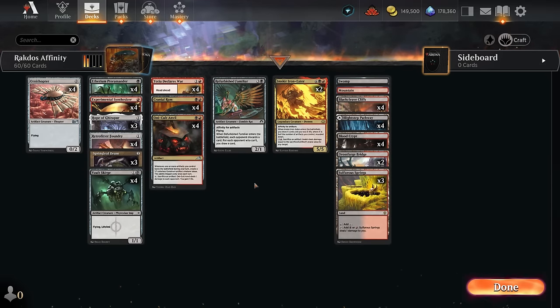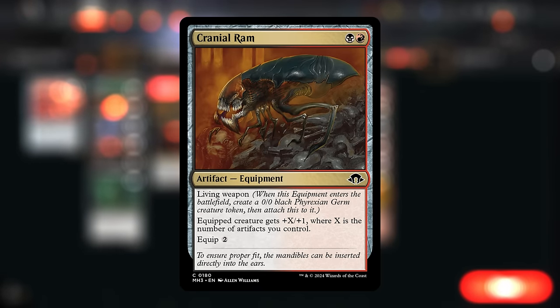Hello and welcome to another historic gameplay video here in the preview event for Modern Horizons 3. Today we're taking a look at a red-black or Rakdos affinity deck, an artifact aggro deck that gets to take advantage of the new Cranial Ram, probably one of the more exciting payoffs for the archetype.